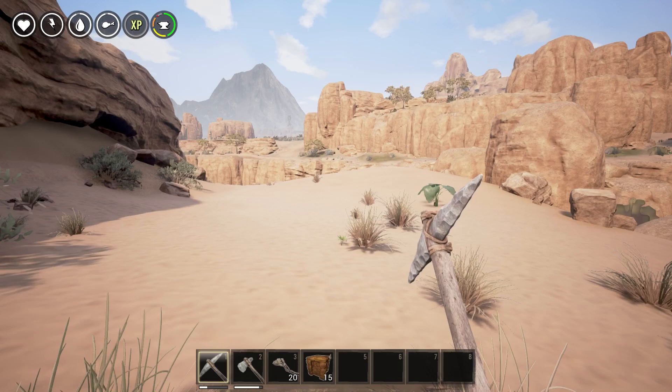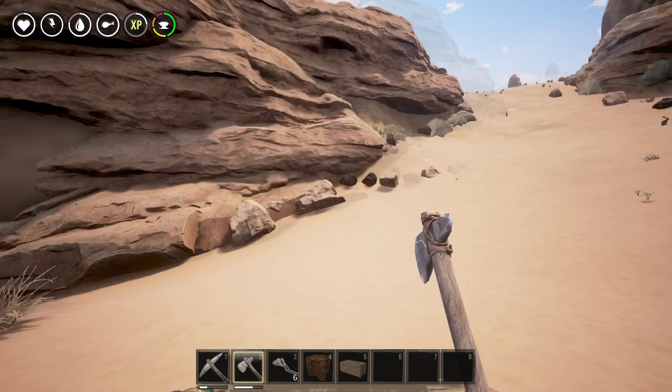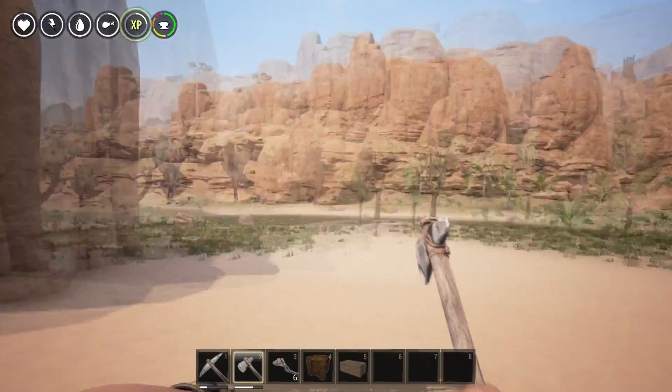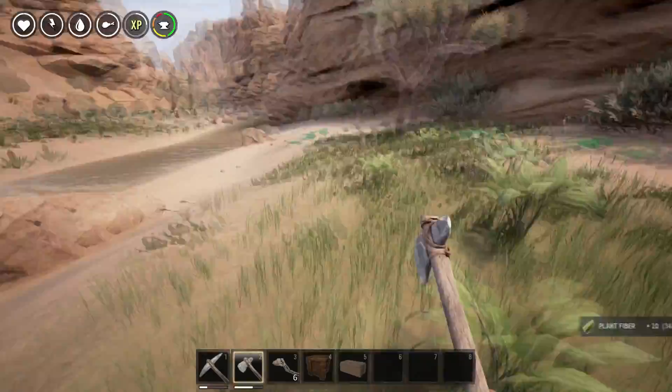Okay guys, I'm back — real quick update. I went down to get some wood to make the chest on the foundations, and I come back and this gator is like patrolling my area. He already hit me once when I was down here, but then he despawned. Then I go back up to get back to the base and he's there. I think the best idea right now is to probably make a bed roll in case — look at him, he's determined. He really wants to eat my face.